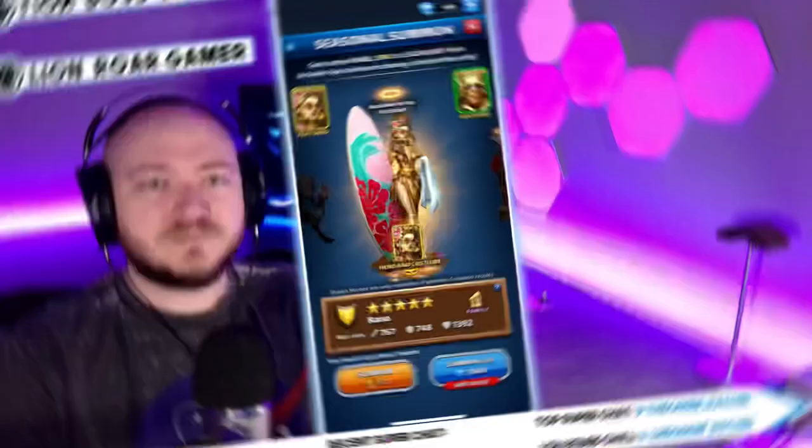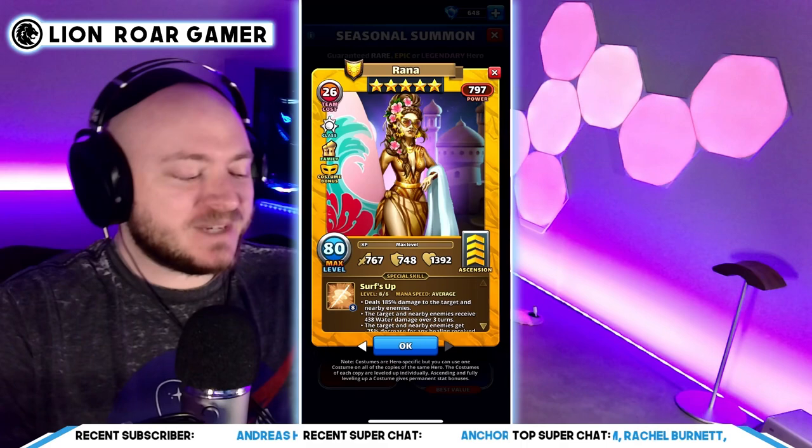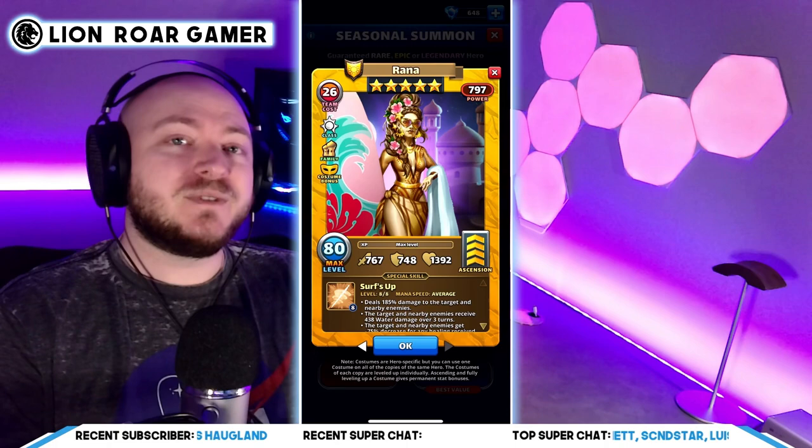Alright, so we have some brand new costumes for the summertime heroes Rana and Yunin. I'm not going to do a full review right now, but make sure you're subscribed because I will do that and we'll go through these cards in detail. I just want to take some time to point out a particular synergy that's going to be very useful if you just summoned for Season 4 heroes and got Elizabeth or Hannah, and then also got Rana or Yunin.